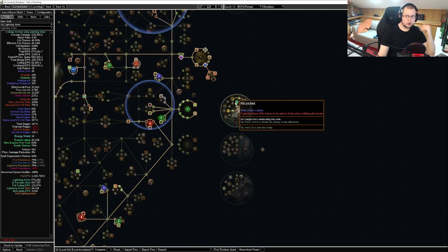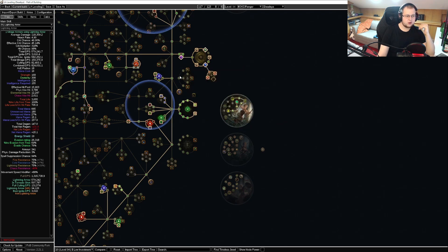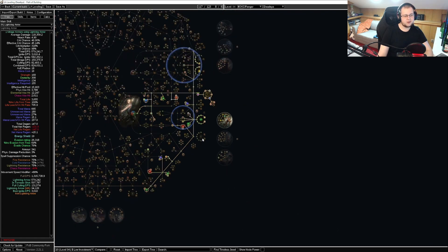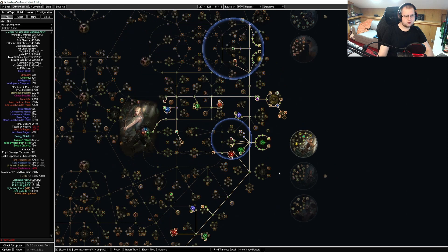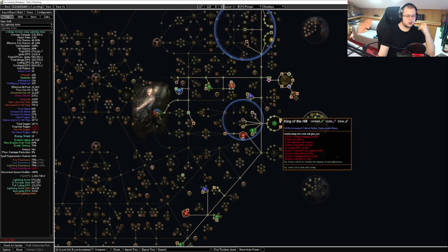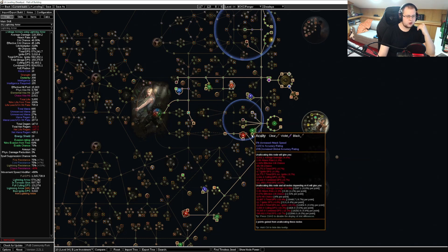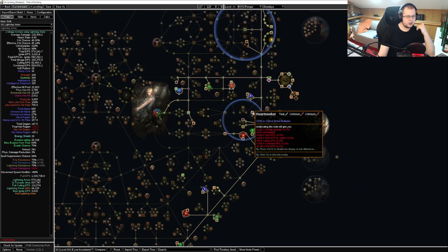We only need Ricochet as a last lab, because we can just use Piercing Shots for plus three pierce, which is going to be enough map clear until we get to the fourth lab. Until then we can use Chain, and after that we can use Ricochet and Fork. The rest of the tree is fairly simple: using a Lioneye's Fall with the claw and dagger nodes to get our damage and crit multiplier, as well as a good amount of attack speed. We're taking generic damage from Master Fletcher, crit from King of the Hill, and enough nodes so our Inspired Learning is online. Taking Fervor for the frenzy charge, Herbalism for life, Acuity for accuracy rating, and Heartseeker for crit multi.